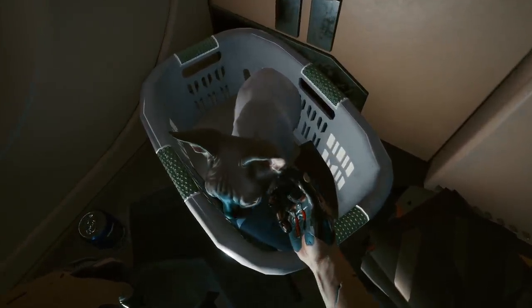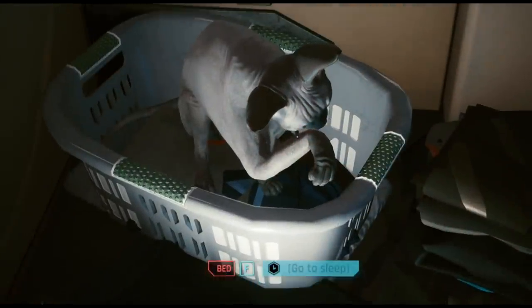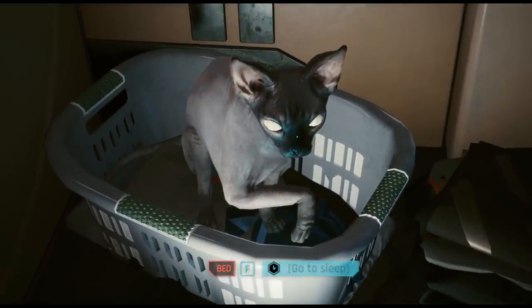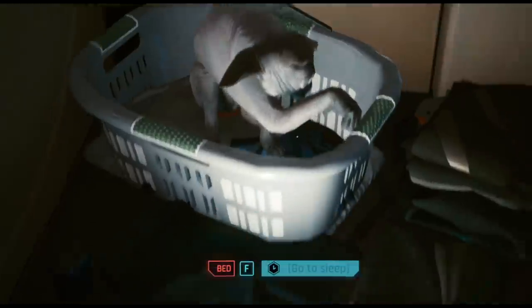Today I'm going to be showing you how to find a secret cat pet in Cyberpunk 2077. Looking at it, this is a very exotic Sphynx cat, which is kind of crazy how it just happens to be homeless in Night City. I'll be showing you how you can befriend it and actually have it in your apartment permanently as your pet cat, which is pretty damn cool.